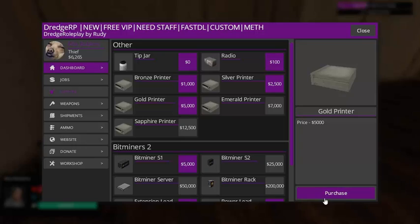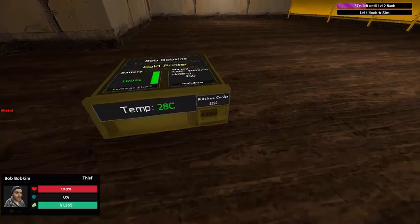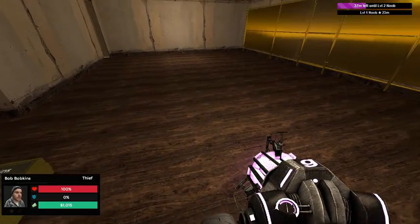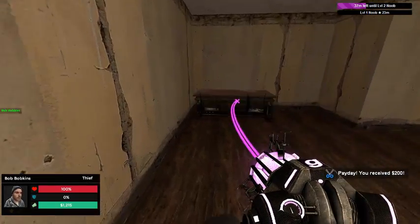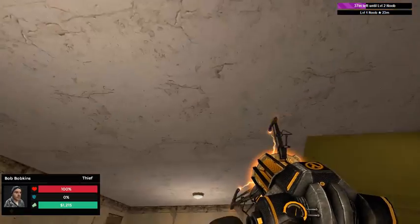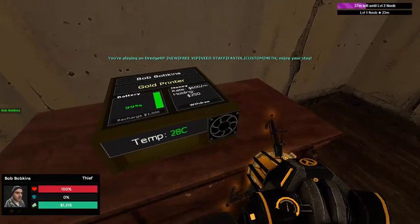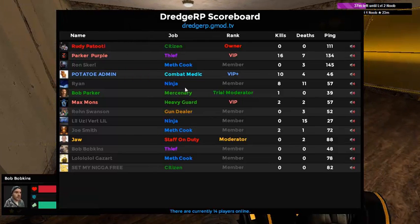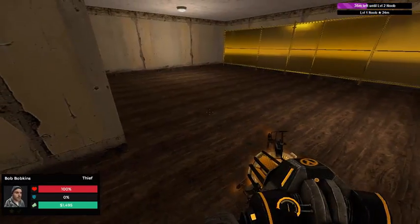I'm gonna buy a gold printer — it's one of these. All printers are different, or at least most of them, and you can purchase a cooler there. You're always gonna want a cooler. Just grab a random prop and put your printer on top of it. The server I'm on barely has any people — it says 14. So you don't really have to worry about getting raided when there's few people on, but it's always a possibility.